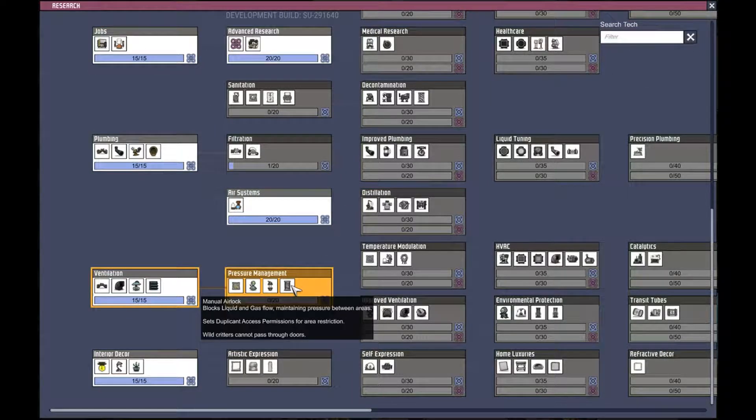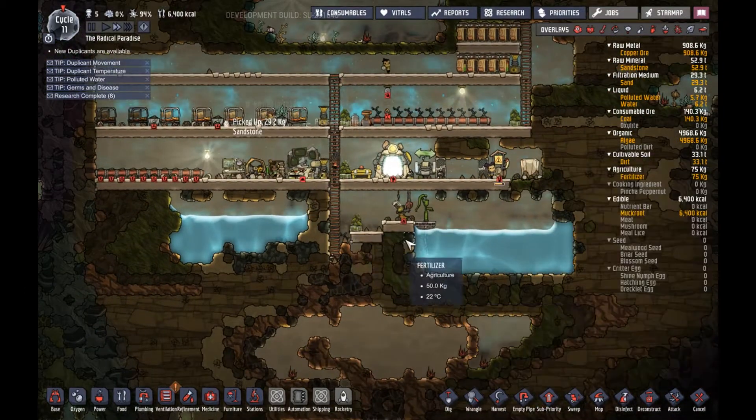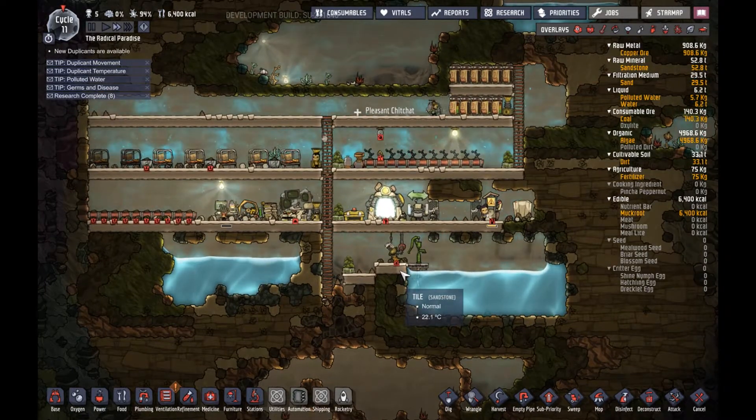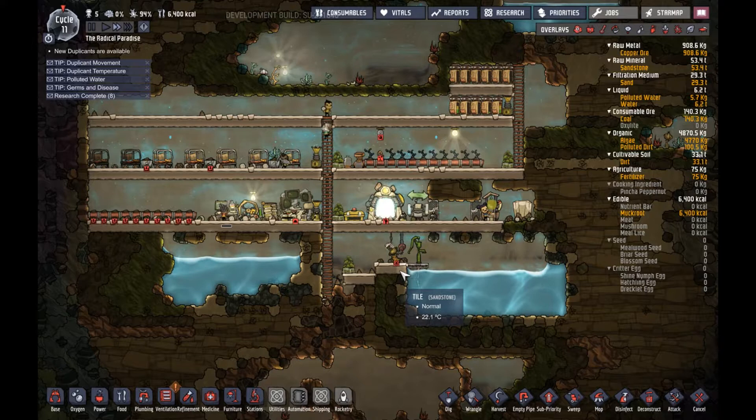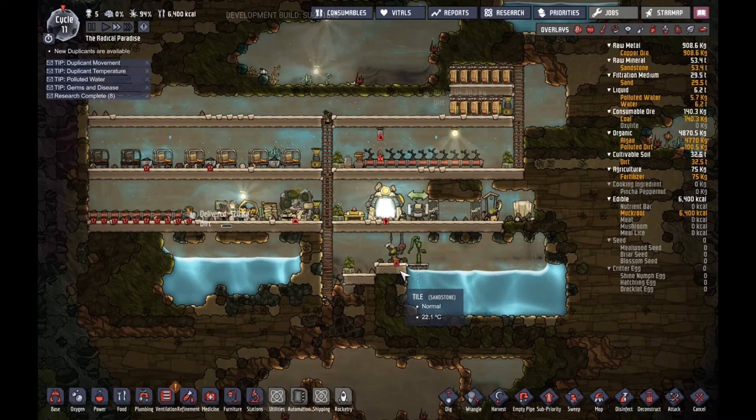A manual airlock blocks liquid and gas flow, maintaining pressure between areas, and sets duplicate access permissions for area restriction — wild critters cannot pass. Airflow tiles use as floor and wall tile to build rooms, blocks liquid flow without obstructing gas. An airlock is a good investment. But everyone, I think we're done here — it's all set. So this is gonna be the end of the episode. If you enjoyed this video, hit like and subscribe. Bye bye!